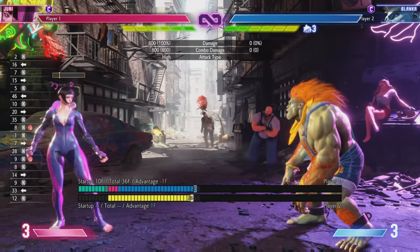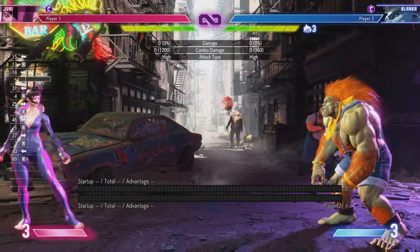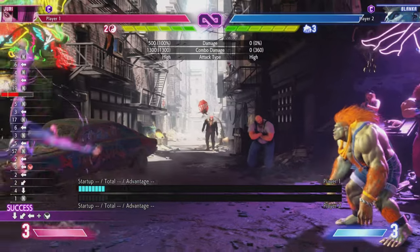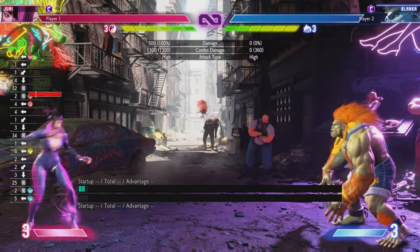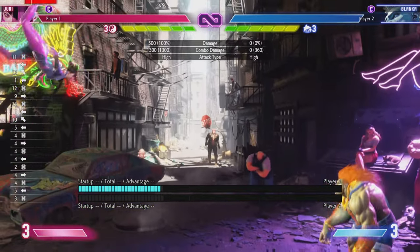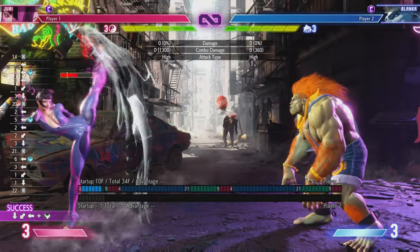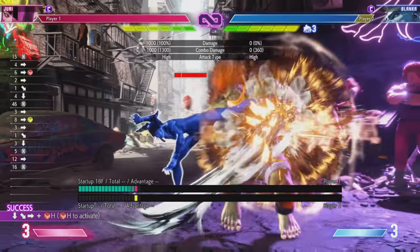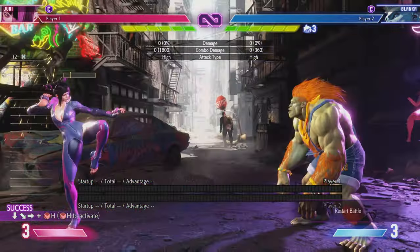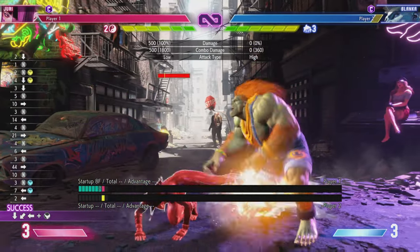As I touched on before, Juri has a special move called Fuhajin, which she can do anywhere — she can do it on hit — and she has it in three different variations: light, medium, and heavy. As you can see with the bottom of Juri's legs having the glowing pink or purple, and just under the health bar on the top left, she can stock these up to three times. This allows these special moves, which otherwise cannot combo into each other, to do just that. It gives you a lot more combo diversity and allows you to get a lot more damage when you have these stocked, almost from any poke — if you can hit confirm it.